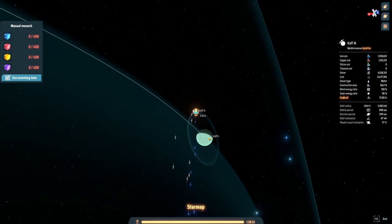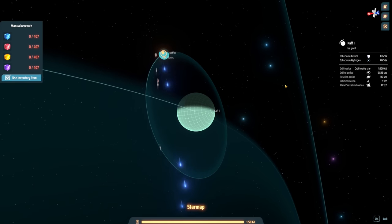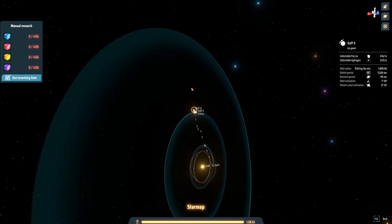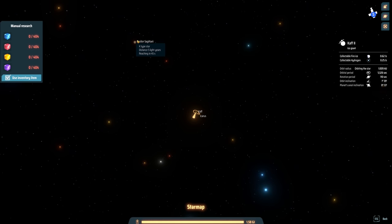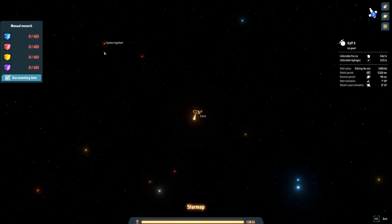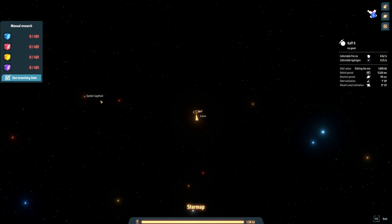We need to get fire ice brought in. There is a gas giant right here that has collectible fire ice of 0.62 per second per orbital station, so we can throw up some stations and get a little bit that way. Or the other option is to bring it in from Epsilon Sagittary which has it on the ground to mine, but then I'd have to set up logistics between star systems and automate warpers.